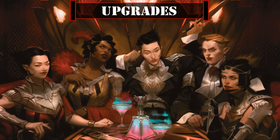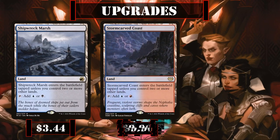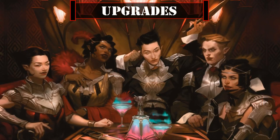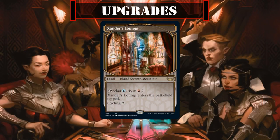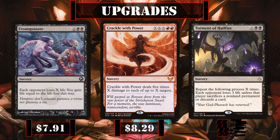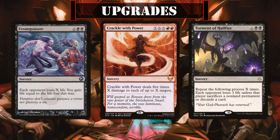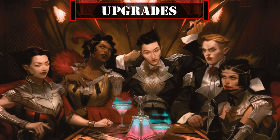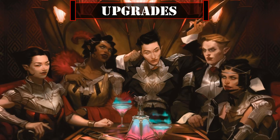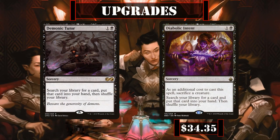For further upgrades, the Slowlands — Shipwreck Marsh, Stormcarved Coast, and Haunted Ridge — will all help speed up our mana base nicely to ensure we have the mana to cast our spells faster, while Xander's Lounge serves as another triland to help fix our colors and allows us to cycle it as a bonus. Exsanguinate, Crackle with Power, and Torment of Hailfire are all potent X spell finishers that only get better as we copy them to help close out games even faster, while Time Warp and Temporal Manipulation are both potent extra turn spells that don't exile themselves to be used again if they can be recurred. And for those with the deepest pockets, Demonic Tutor and Diabolic Intent make for extremely efficient tutors that only get better as we copy them.